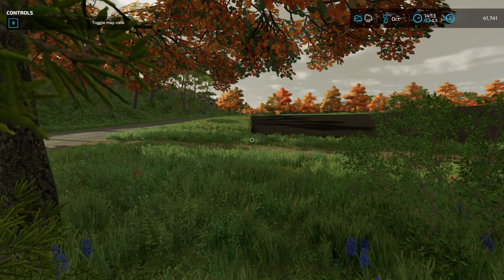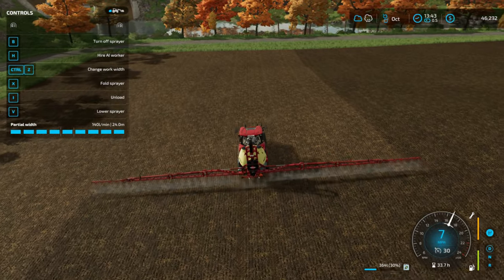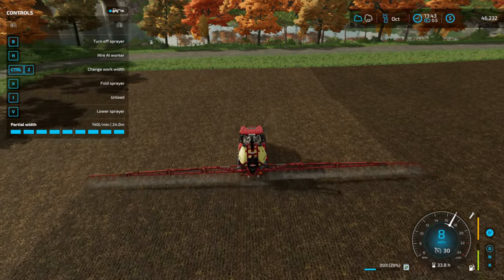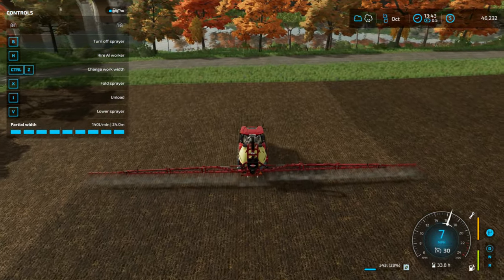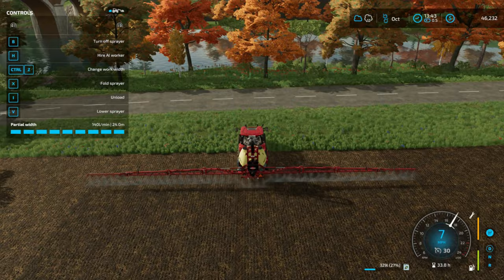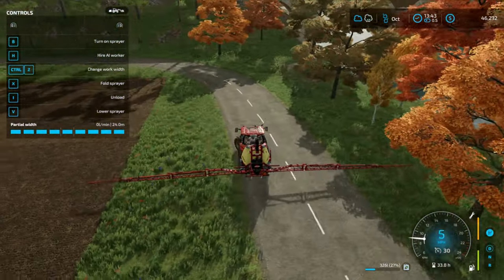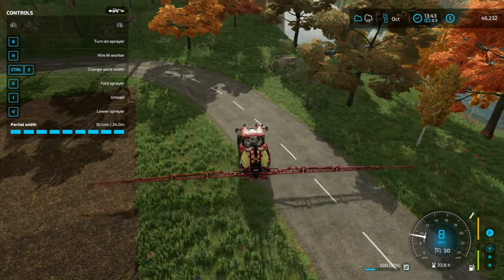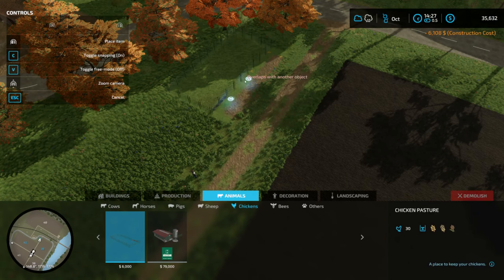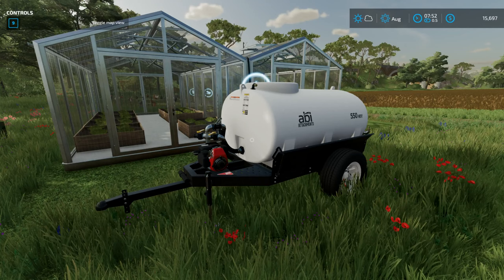I bought a sprayer, figuring I could use it not only to put down herbicide and deal with weeds, but also to fertilize my fields and get double duty out of it. I quickly found out that the sprayer also came in handy for taking spraying contracts for fertilizer and herbicide. Because I was basically out of money at that point, that's exactly what I did — more contracts — at least enough to place down my first little chicken pen, a medium-sized greenhouse, and a small water tank to get water into the greenhouse.